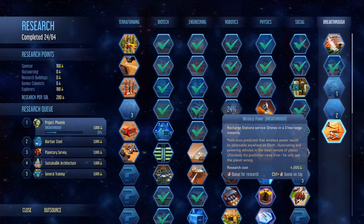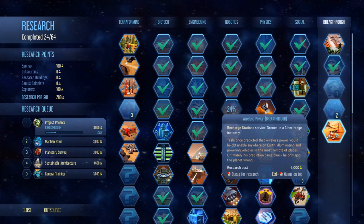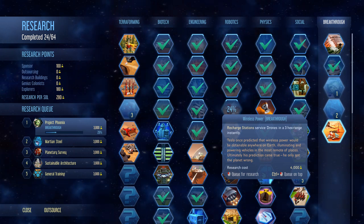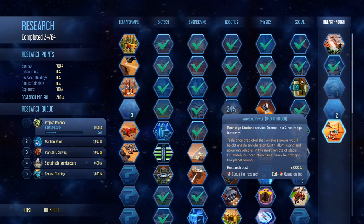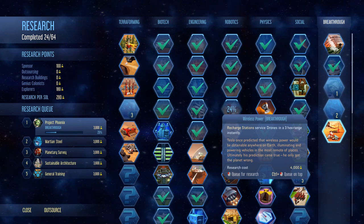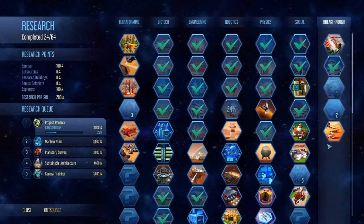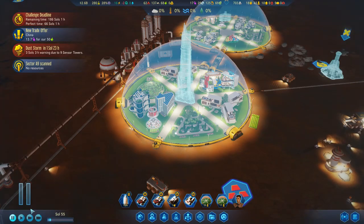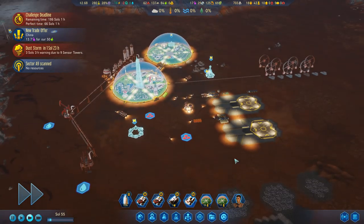Wireless power — recharge station. What's this? Recharge station services drones in a three hex range instantly. Oh, like really? That's it? I thought it was going to be you don't need cables anymore. Oh, it's just recharge stations. I mean, if you've got nothing better to research you could do it — it'll be a little bit more efficient on your drones. I got really excited about that — wireless power, no more cables, no more leaks. No, it's not that good.